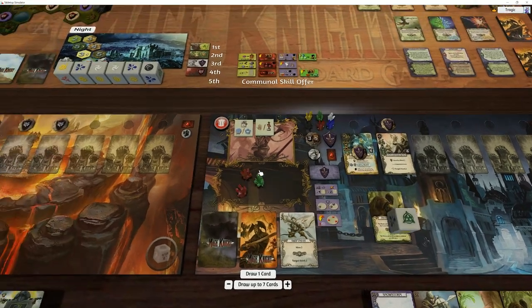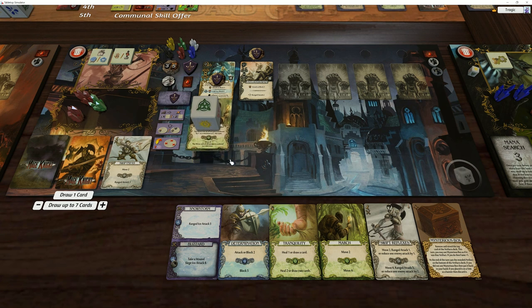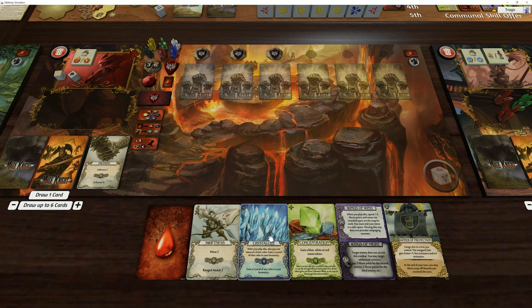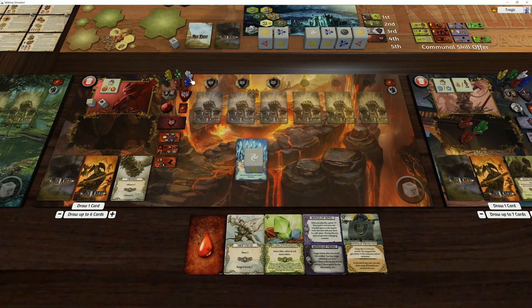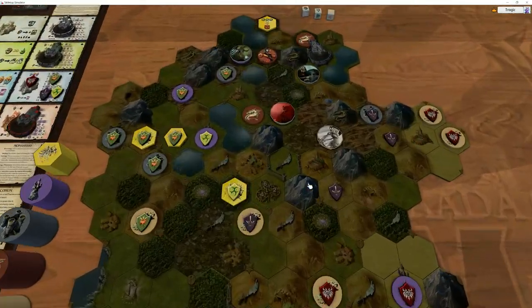I think we'll wait one turn and attack next turn — no point doing it right now. Drawing up to six. We need two to move and then we're on another dungeon, but we don't have much movement. I'm going to spin this and put in a white crystal, take a white crystal, just to prep so we have access to Wings of Night. Then I'll use move two and just move in here.